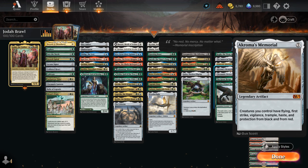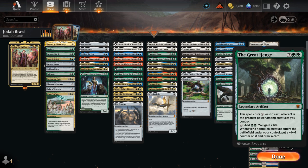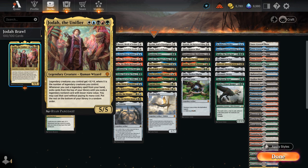Especially the Haste and Trample are incredibly impactful alongside Jodah, as we can often kill the opponent out of nowhere. The Chromatic Orrery can make a ton of mana and potentially draw five cards if we control Jodah. The Greathenge can often be cast for just double green but still counts as a 9-mana card for cascade purposes, so you can potentially find some expensive cards and put them in play for free with Jodah. And same goes with Galta, which costs X where X is the total power of creatures we control — so often just double green for a 12/12 trampler that will get additional power and toughness from Jodha.